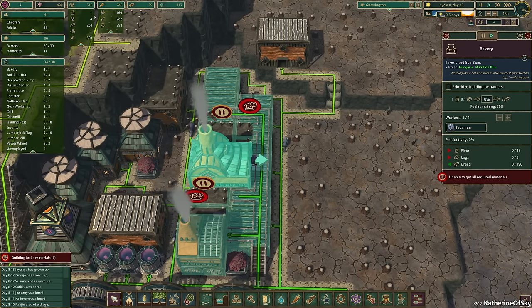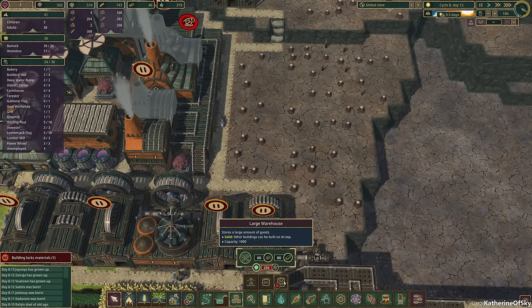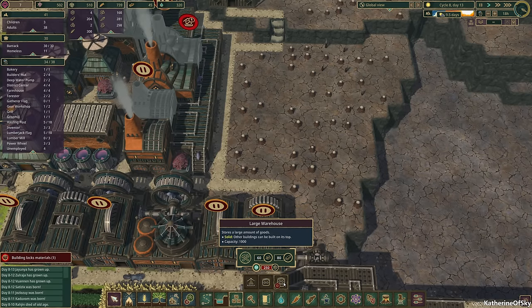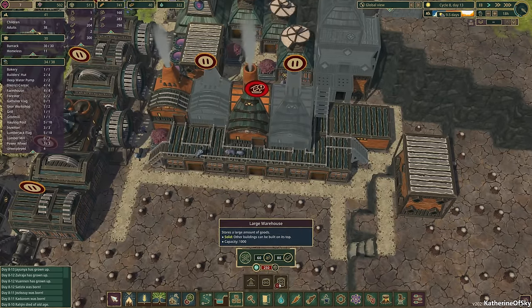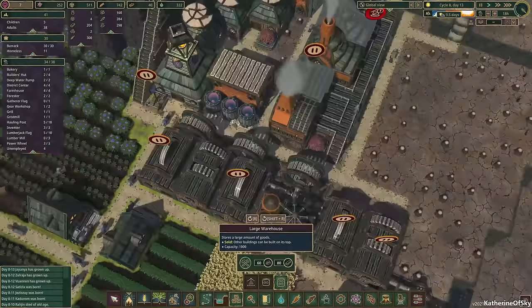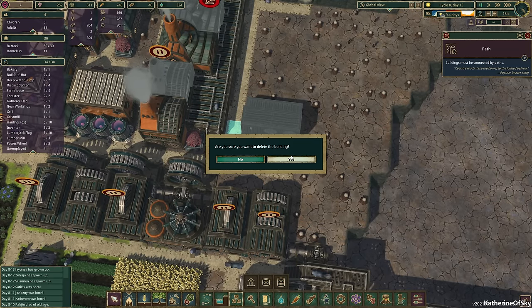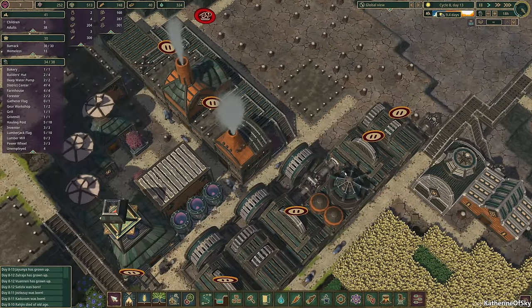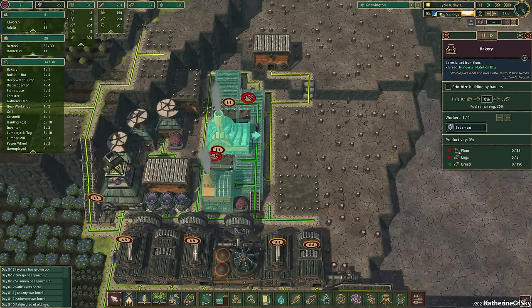It does look like we have a bakery, so life is better in beavertown right now. Do we want to set up storage? We can actually afford these now — it costs 80 planks for one, 250 science points, but I think it might be time to get one of these large warehouses. I'm going to put one right there and this one is going to be for bread. It stores 190 — that's actually a good amount of bread.